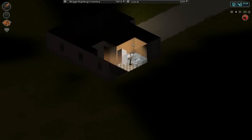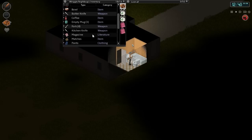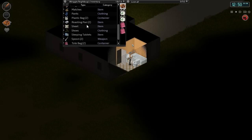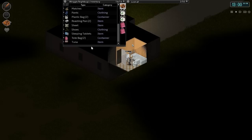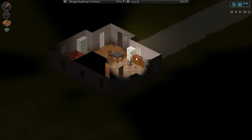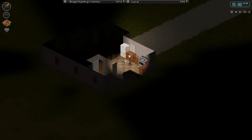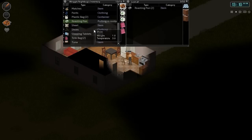Put this all in the bathroom. Put that, that, that — that's everything. Drop. There we go. Don't want to open it. Here's a bunch of roasting pans that we will never need.